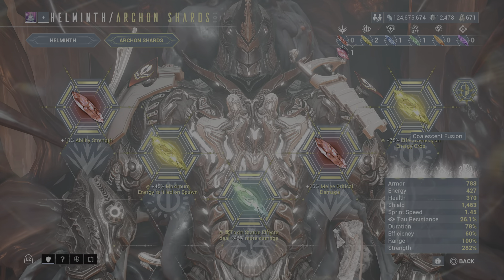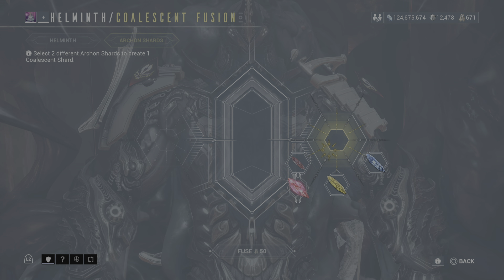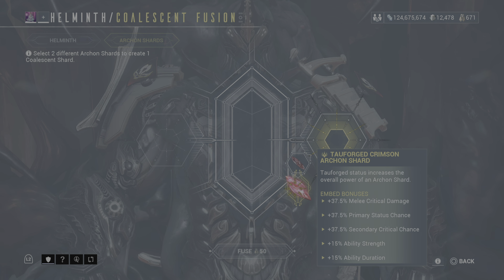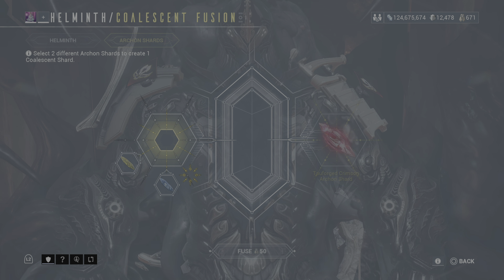Here's the coalescence infusion - so you come here and you've got to put the same kind. So if you've got the tie forged, you've got to put another tie forge in there. You see it won't let me put a regular one - for example...